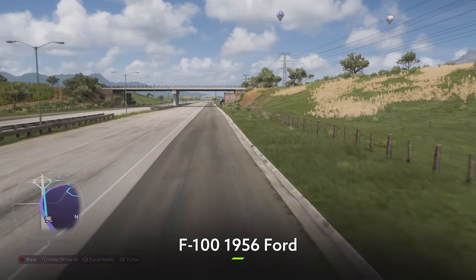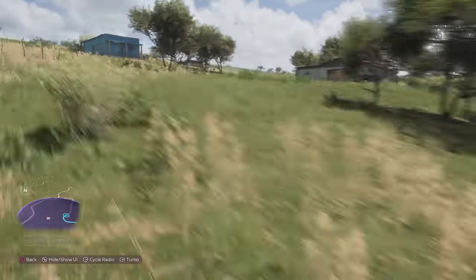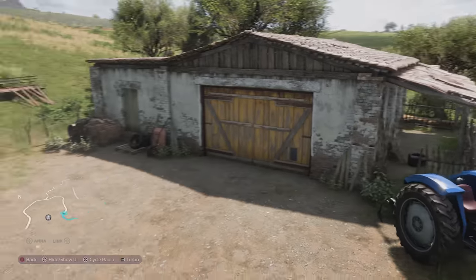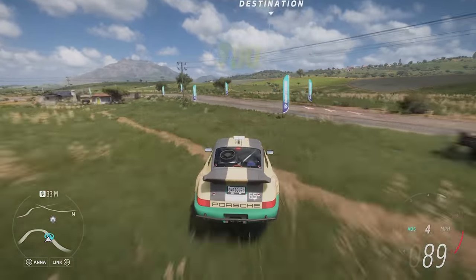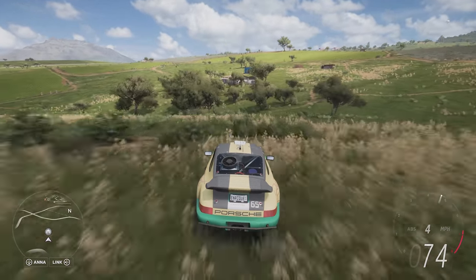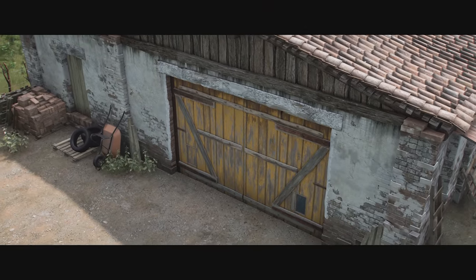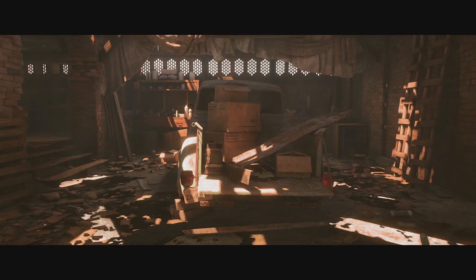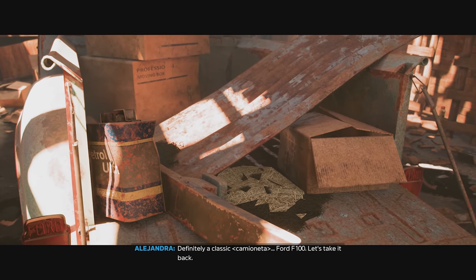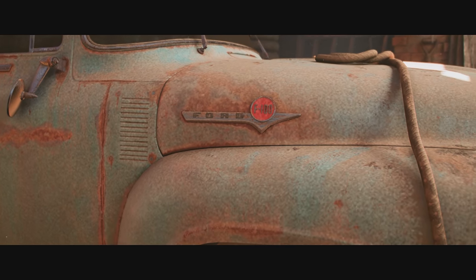Now we're heading to the opposite end of the scale because this next one is far more of a utility vehicle, but it's still quite a handy one to pick up if you're looking to get all those achievements and barn finds. Nearer to the motorway this time, and it isn't too far from the previous barn we just visited. Once you drive up to this one, you're going to be staring at a little pickup truck — the 1956 F100 from Ford. It's a little banged up and battered, but it's probably going to make for some pretty cool photos, and I bet it would look wicked jumping off a ramp.